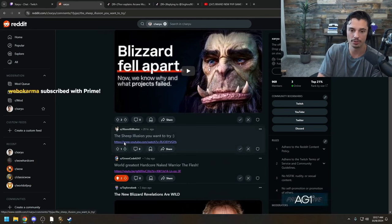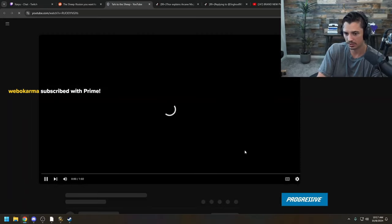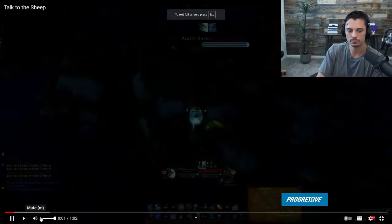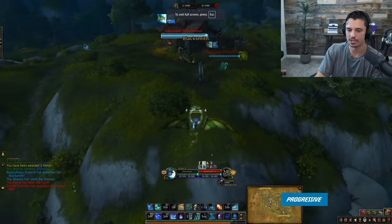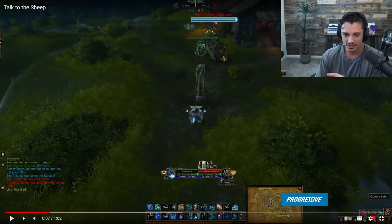The sheep illusion — you want to try? Oh yeah, I haven't tried this, let's take a look. I'm gonna turn the music way down. Okay so we're in a game. I like this guy's UI, this guy's UI is great.